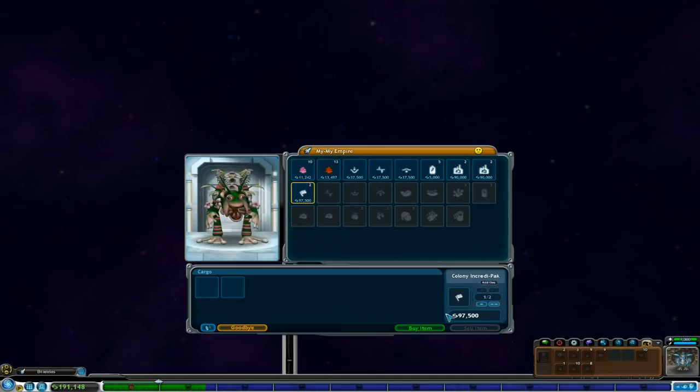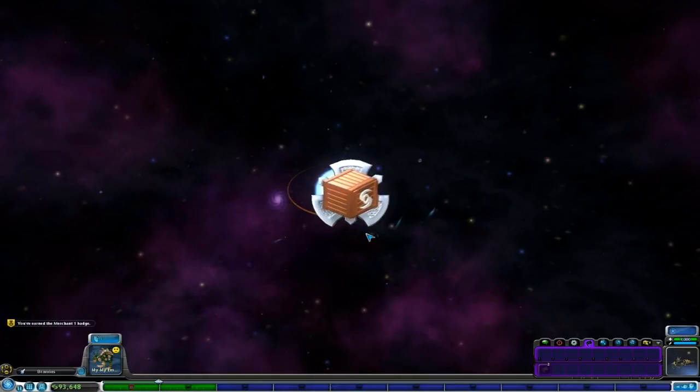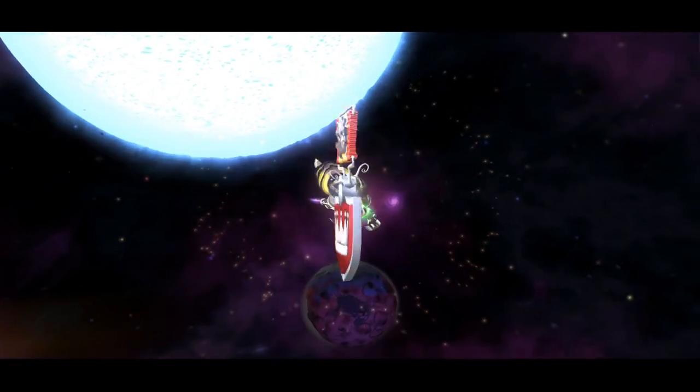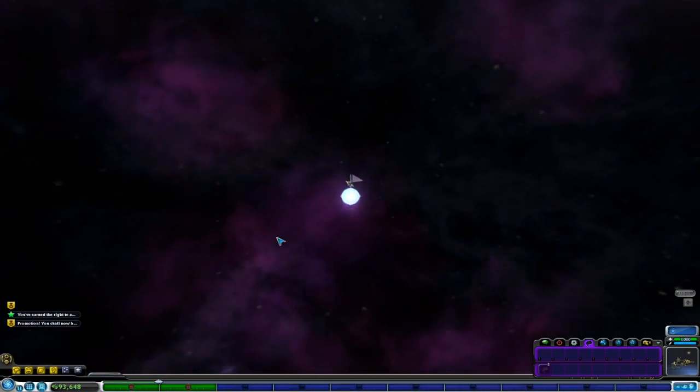We're going to go ahead and purchase one of their colony and credit packs, so I now have two colony and credit packs just to add water, and we're going to go look for some new planets. Merchant one — yay, we're upgrading! I'm so sassy that we didn't even get to take over that whole planet.